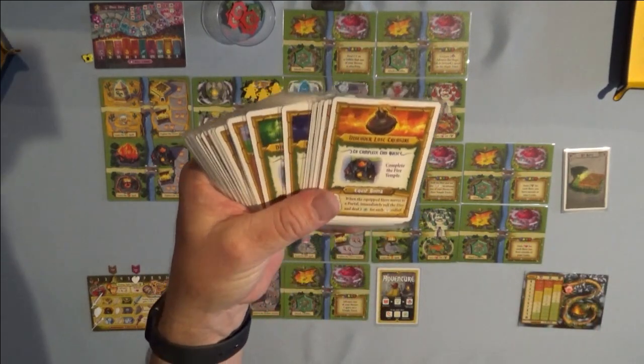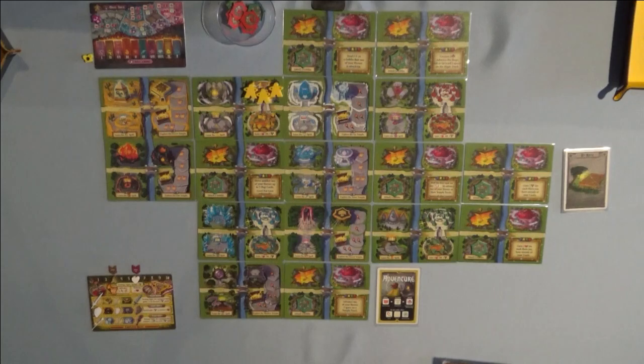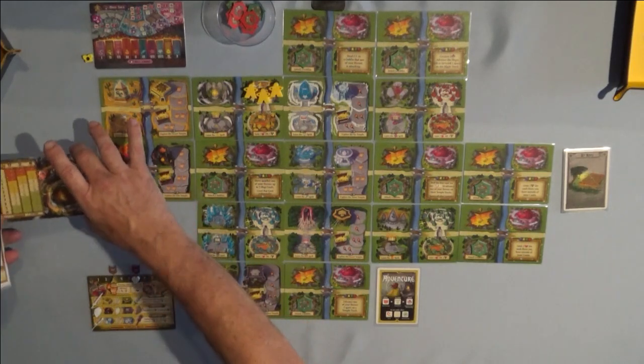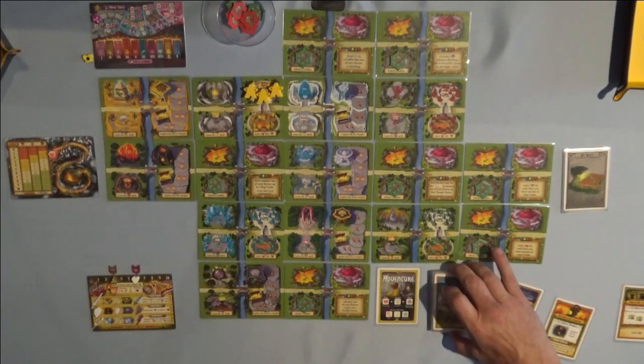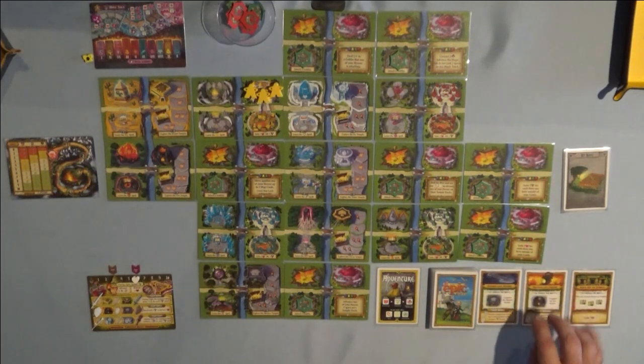Then go ahead and grab all your quest cards, shuffle them up, and lay them out drawing three cards. Remember, when you deal them out face up, you must have one movement card and one treasure card at all times. If you don't have one of those, discard the last card in the row and pull another until you have at least one of each. I dealt out one movement card and two treasure cards — ready to go.